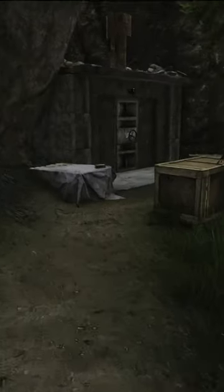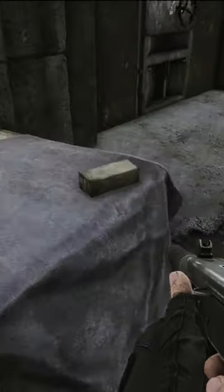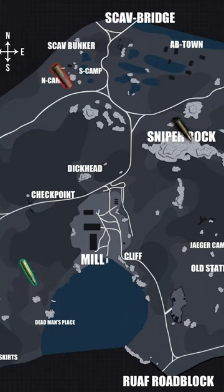Our final spot is located on the southern edge of Sniper Rock. You can frequently find several boxes of sometimes decent ammo near the bunker door. Next time you're in these areas, don't forget to pick up a box.